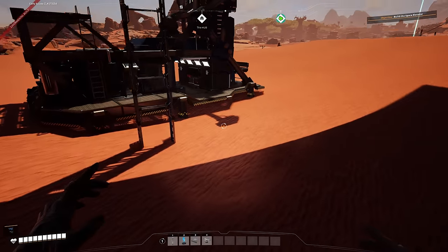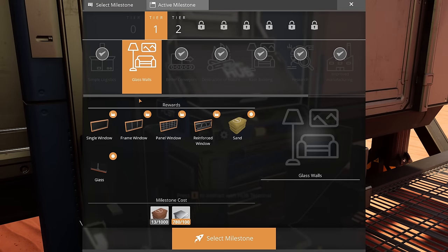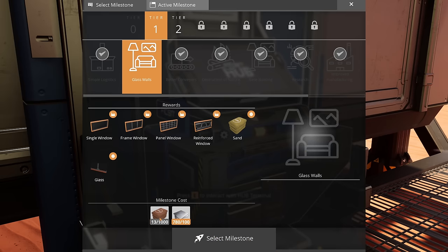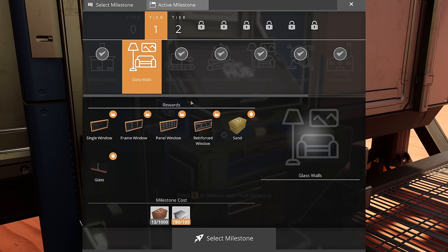So let's have a look at what we can unlock in the hub and start working on our next possible project. We do have glass walls we can still unlock, but I have no rush to get this because I have no need for decorating right now. Plus we need 1000 stone which I think we might have over at the bronze place we set up last time.